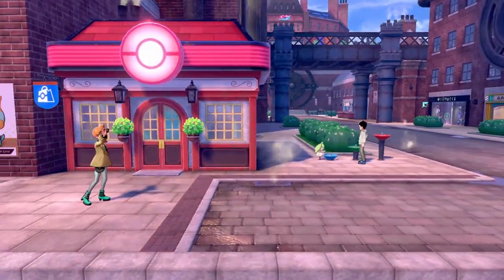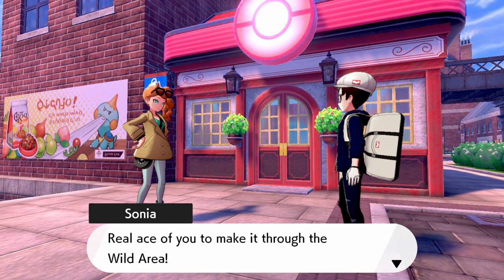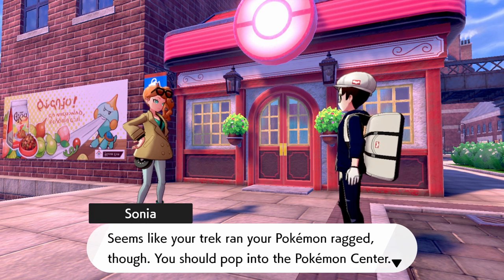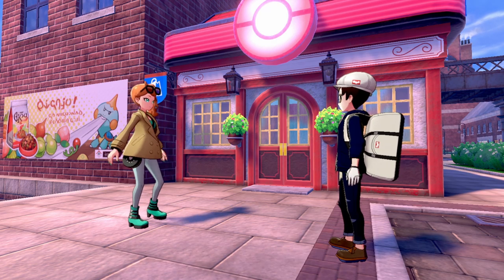Oh, it's Sonia — she's at the Pokemon Center. She says it's really brave of us to make it through the Wild Area. Seems like the trek ran our Pokemon ragged though, and we should pop into the Pokemon Center. Besides, there's something in there she thinks we'll get a kick out of, if we're a real trainer and all. I wonder what it is.